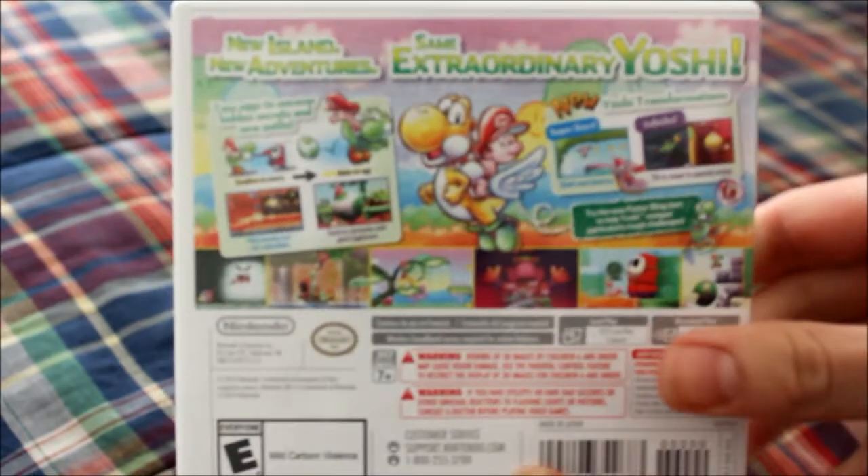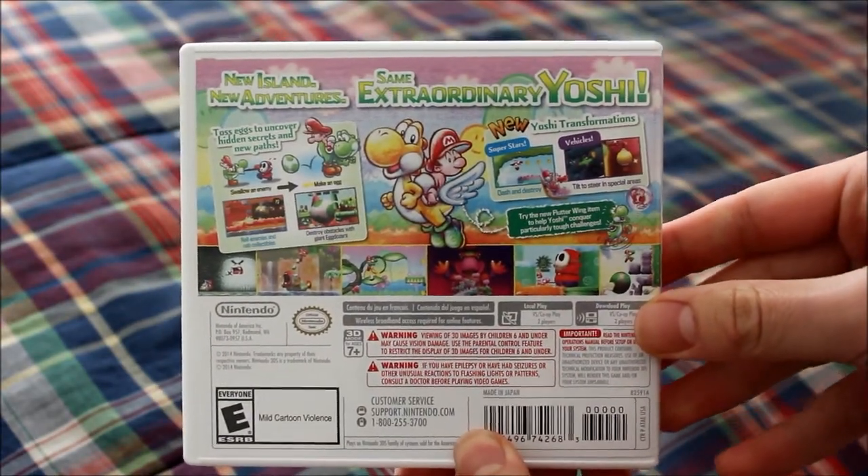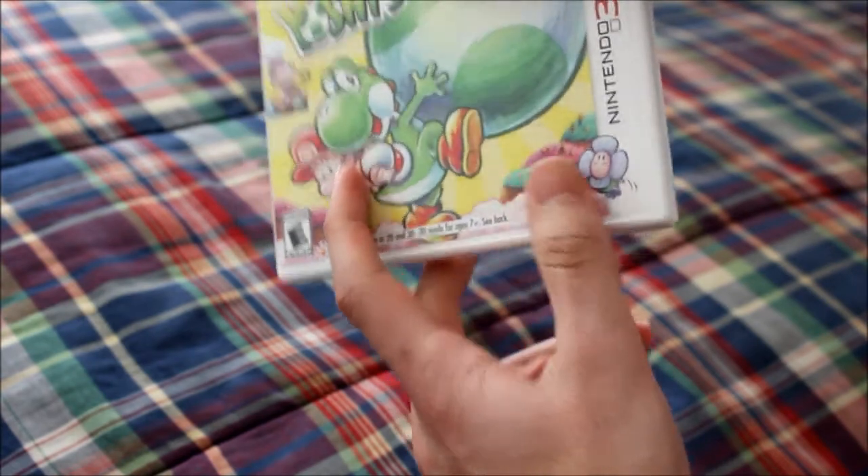Put that to the side. Here is the back part right here. It's basically the same exact game as the original one, but they're not giving you a manual — they just give you some crap that you don't need. And what else is there? Anything important that we need to know? I guess not.